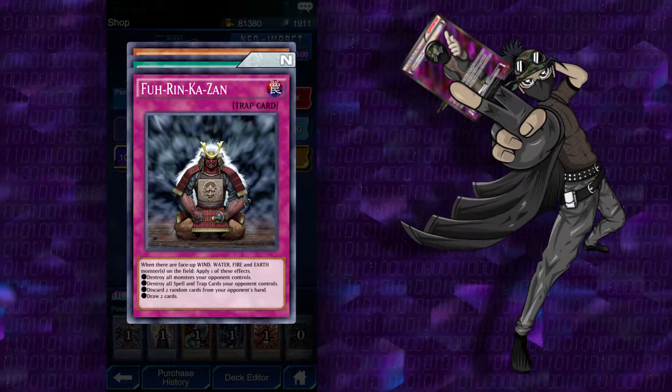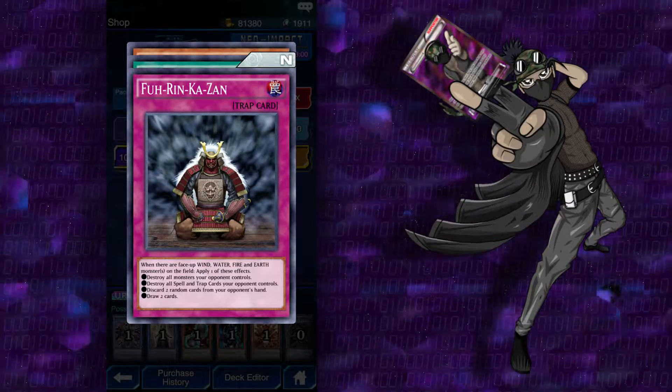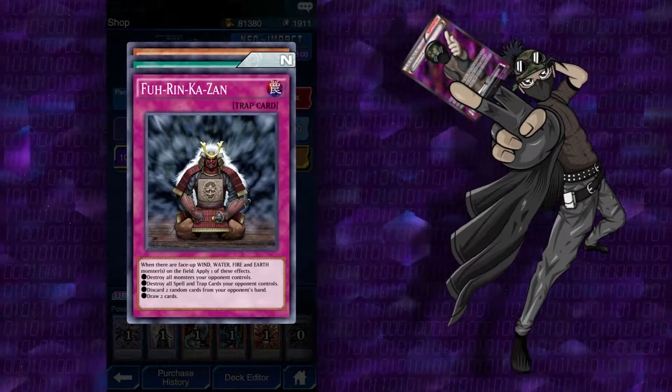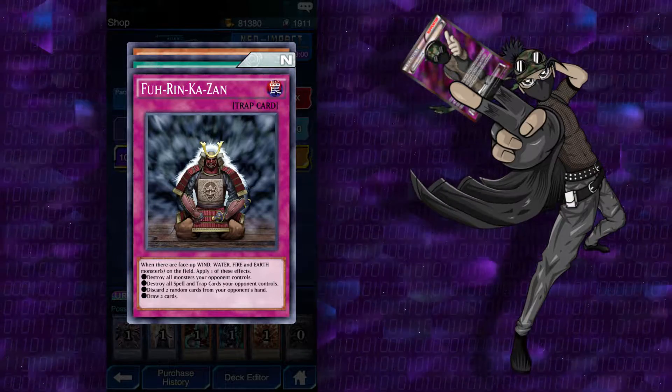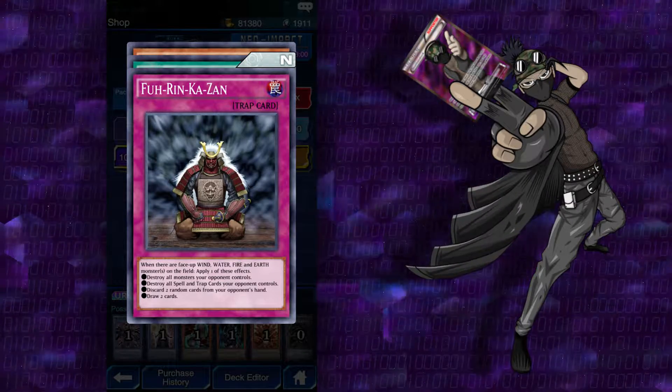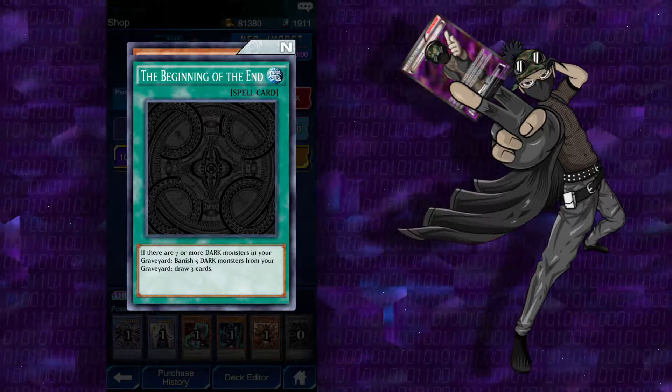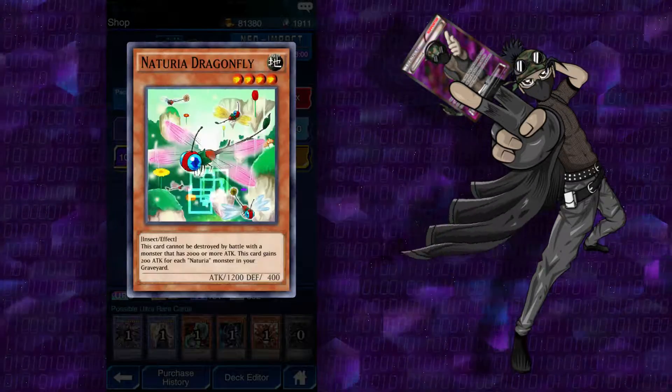Fu-Rin-Ka-Zan: when there are face-up wind, water, fire, and earth monsters on the field, apply one of these effects — destroy all monsters your opponent controls, or destroy all spell and trap cards your opponent controls, destroy two random cards from your opponent's hand, or draw two cards. Beginning at the end: if there are seven or more dark monsters in your graveyard, banish five of them and draw three.